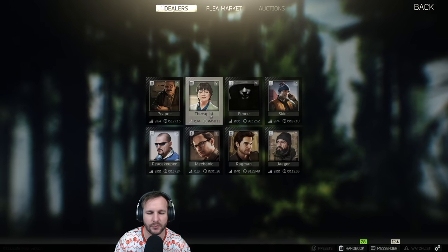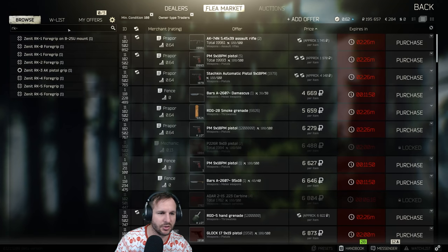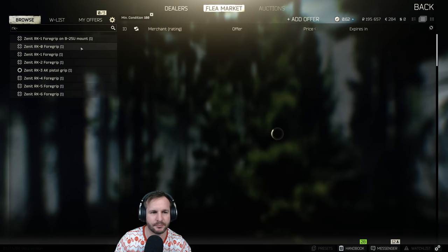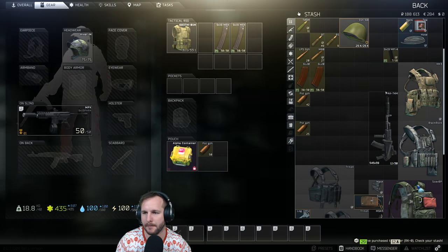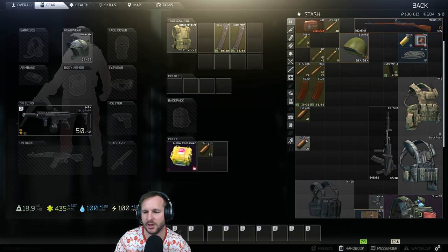I'd like to chuck a cheeky foregrip on, maybe like an ARC - let's see something cheap, I don't want to spend too much money on a foregrip. How much is this? Seven thousand rubles. There we go. That's pretty much what this MP5 looks like now - nice and chic.